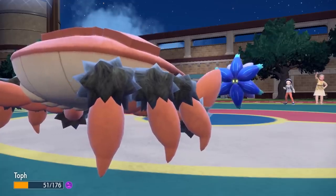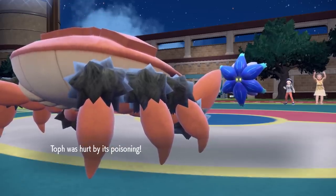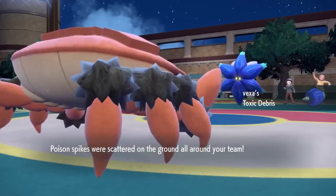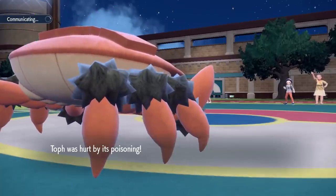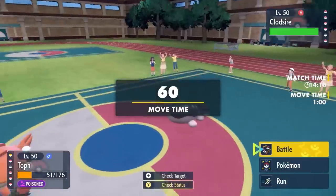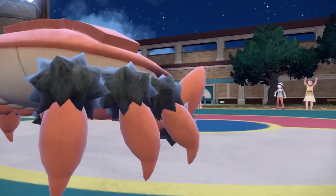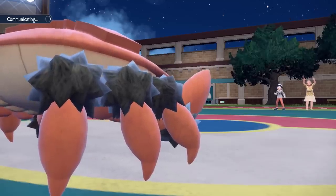The citrus berry also activates, bringing me back above half HP — with the poison around I need all the help I can get. Klawf is in maximum overdrive. I knock off Glimmet to guarantee the KO; it lays another layer of toxic spikes in the process, which sucks. But I'm feeling like I can do serious damage. One benefit of using Klawf is people don't know its coverage. The Clodsire comes in looking max HP defensive, but Klawf — part horse apparently — uses high horsepower and easily takes it out. Huge threat eliminated.